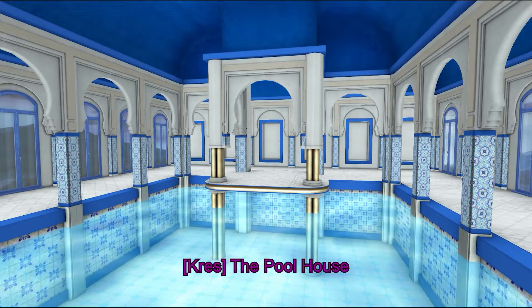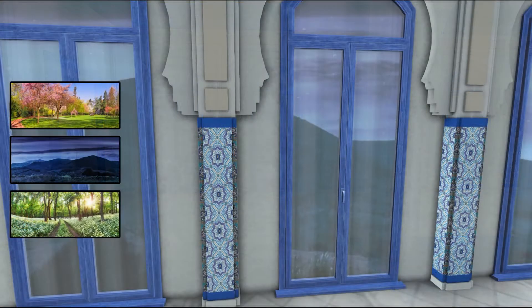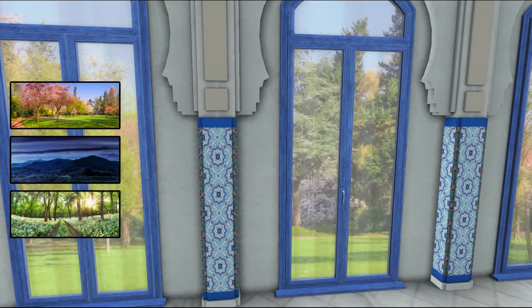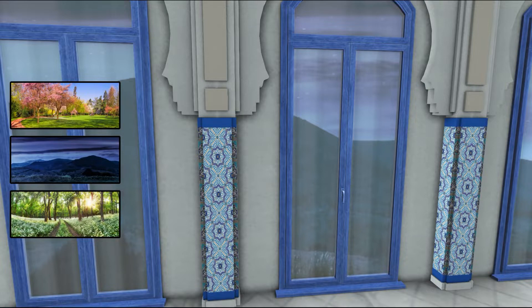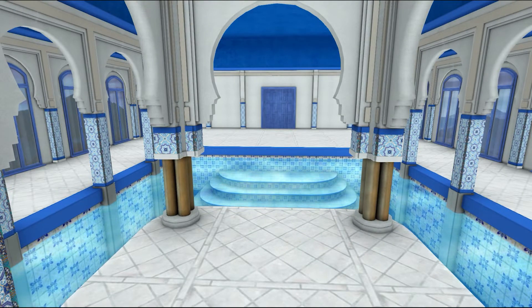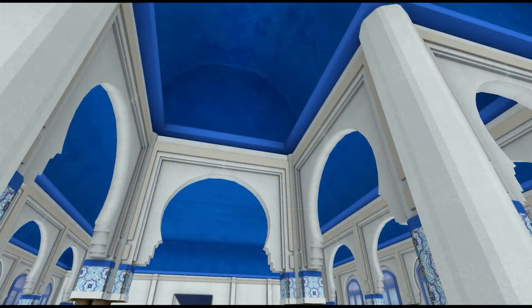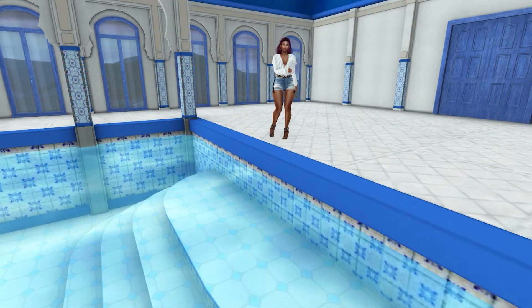Starting off from Crescendo, we have a pool house. This build is 169 land impact. With the use of a HUD, you can change the background of the build into three different variations. I really like this build. I do wish that the pool came with a few animations. The size of the build is pretty nice, and I do wish that you could change to blue — although I love blue and white, so I don't have a problem with that.